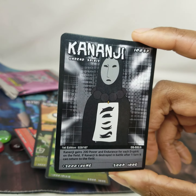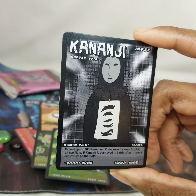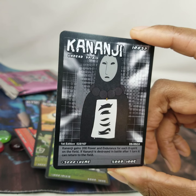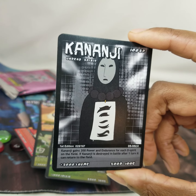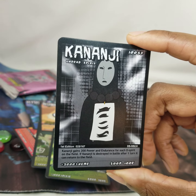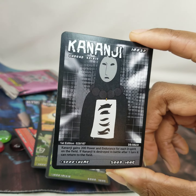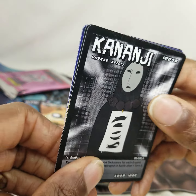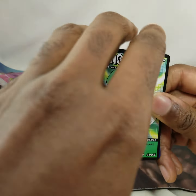Canansi, 100 SP, Undead Spirit. Canansi gains 200 power and endurance for each D Spirit on the field. If Canansi is destroyed in battle, after one turn it can return to the field. Plus 3000 against Huma, 500 power, 100 endurance — keeps recurring, nice.